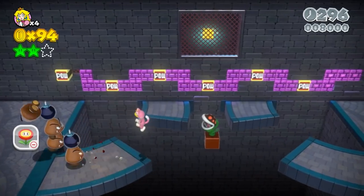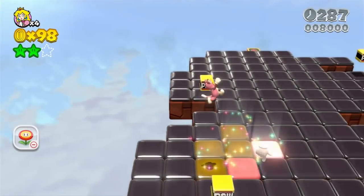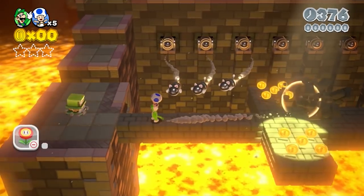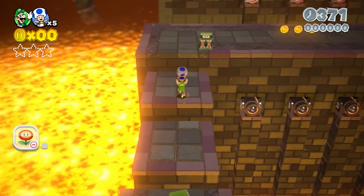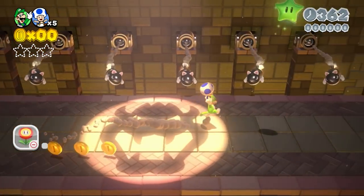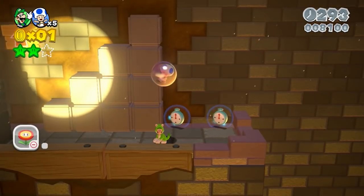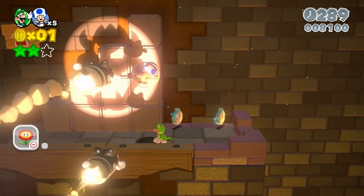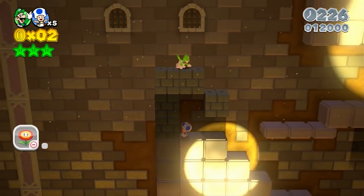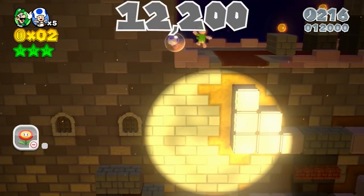5-5 is a pretty simple level so long as you remember the gamepad can activate PAL blocks with no effect on score, though landing on 8-bit Mario safely takes some doing. 12,200 points from this level. Then comes 5-7, which becomes an escort mission — we carry Toad as Luigi all through the first part to get extra height for the first green star. The bubble we keep Toad in activates searchlights for the rest of the level. Just got to not get hit or accidentally kill any bolts. In the end, it's a 12,200 point level.